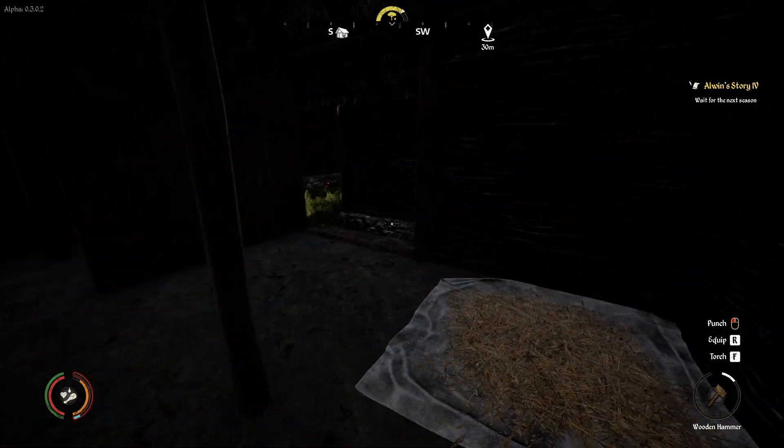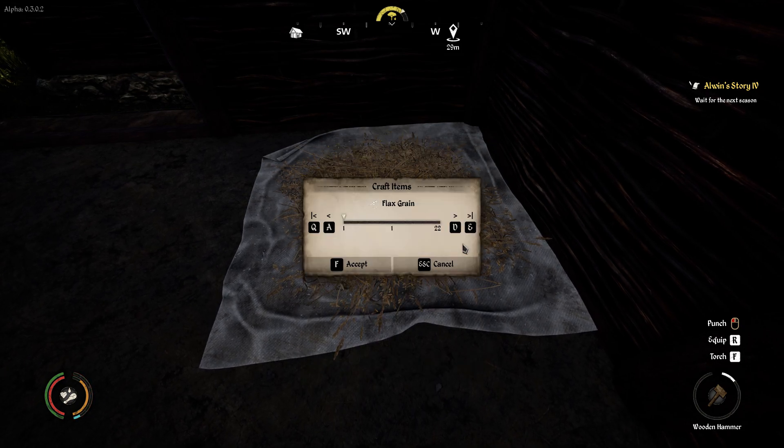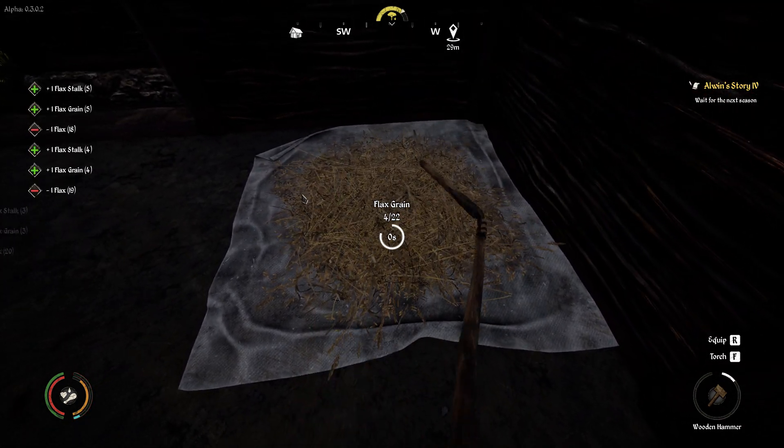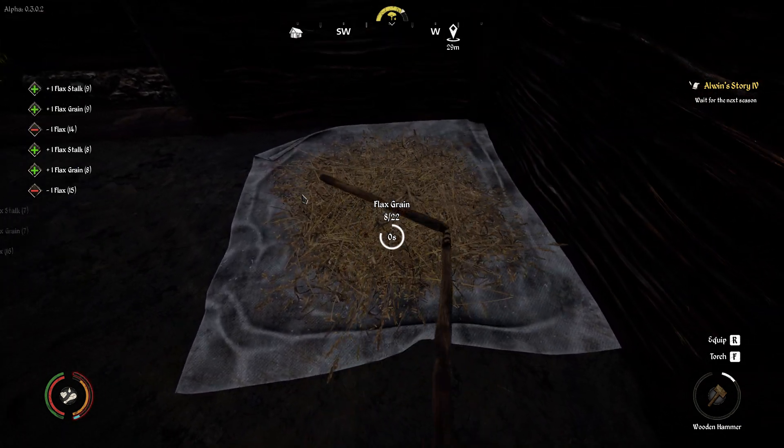Then after that you have to have a barn too. So you come to your barn and you'll see where it says flax grain. I wasn't quite sure what this was at first, but then I just gave it a little test. And sure enough, you see at the top now I'm getting grains as well as the stock, and the stock is what I'm really going after here.